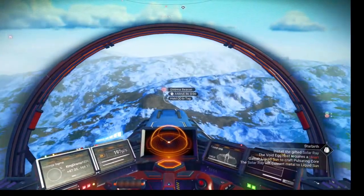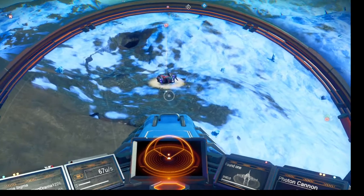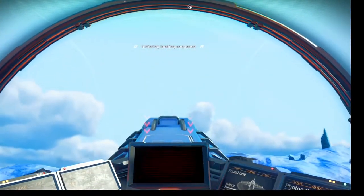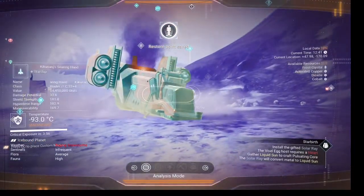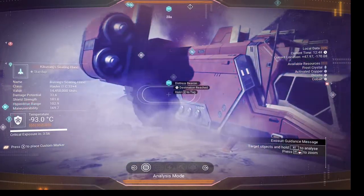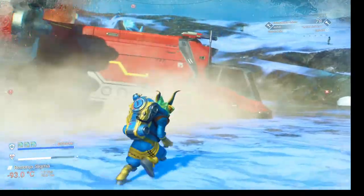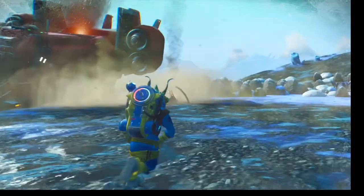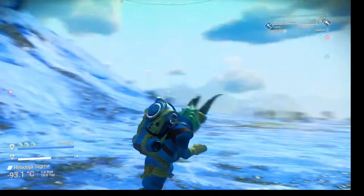We got another one — oh, looky there! A nice hauler. See, that's not bad — it's a C class. You're definitely going to get a little bit of money on it. It's 14K. They'll break it down, you'll get something. That's a good find. We're going to clear it out and keep looking.